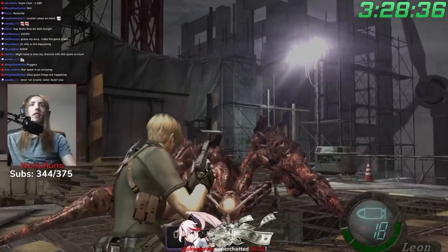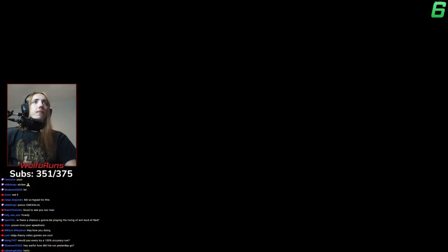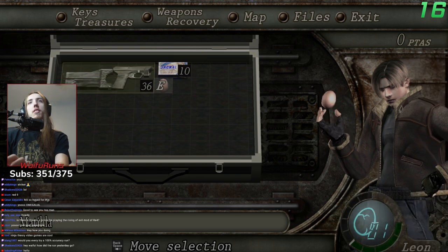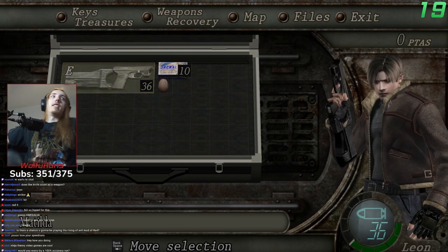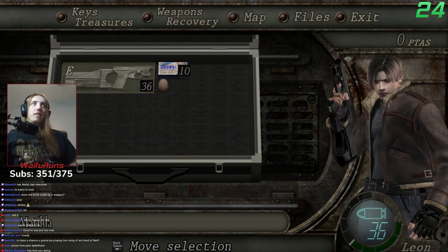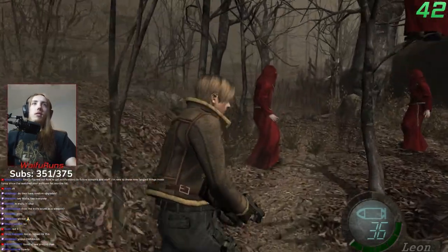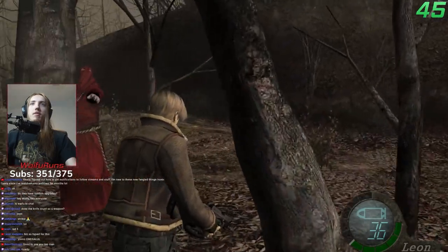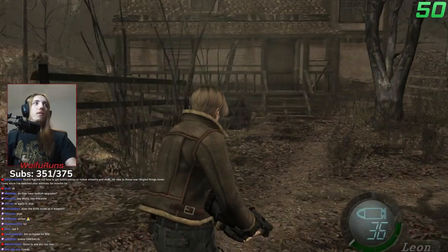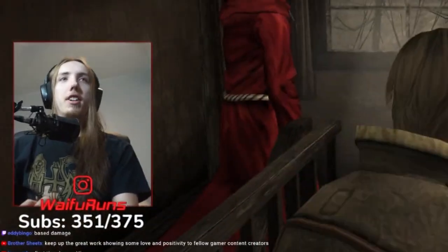Last time I beat the game with only the Punisher, and right after I finished that I was hungry for another. So I started up another seed, and this time I got the Matilda. The Matilda is an interesting gun because technically it's a new game plus weapon, but it comes without upgrades to start, and those upgrades are only unlocked once you beat the game once on that save file. This means that while the gun is good to start out, it wouldn't be able to be upgraded since this was this save file's first playthrough. Eat your heart out, comment section.